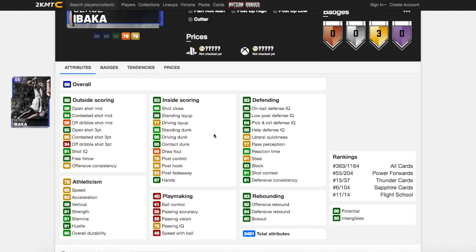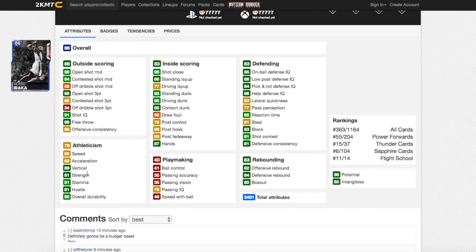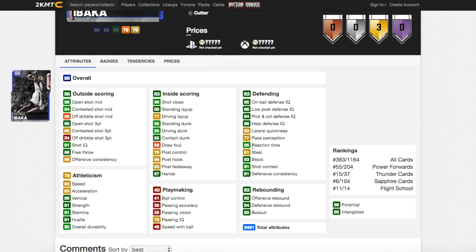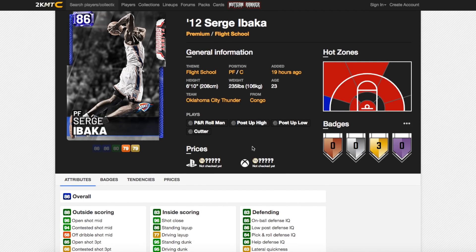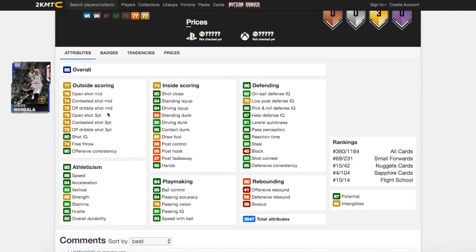Now onto Serge Ibaka. He's got 85 open shot 3, 96 open shot mid, so he could be a great stretch 4, 95 driving dunk, and 95 standing dunk. No post game whatsoever, rebounding is okay, not the best speed and acceleration or speed of ball. Defensively he's good — good on-ball and low post defensive IQ, not the best lateral quickness, but a decent block of 83. If his release is nice he could be a really good card and definitely worth trying out, especially if he's cheap.